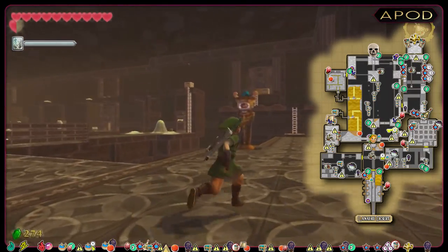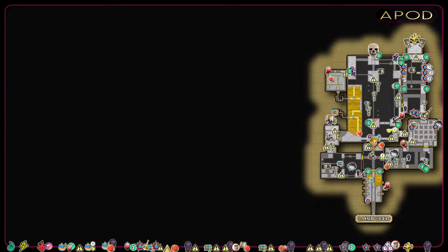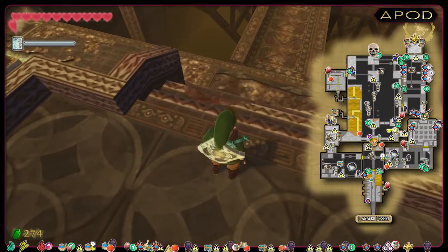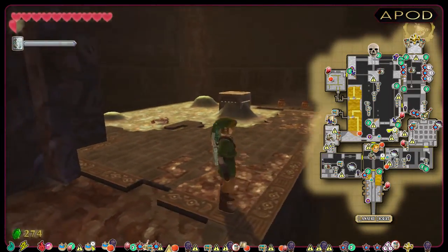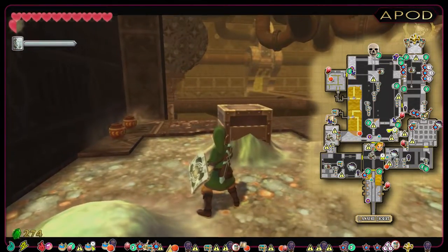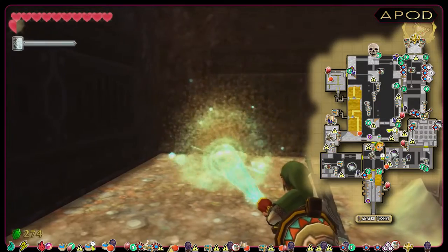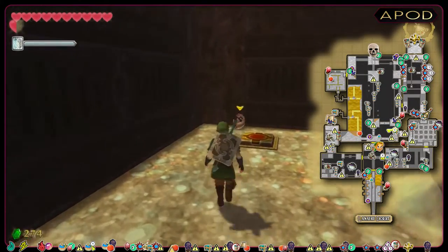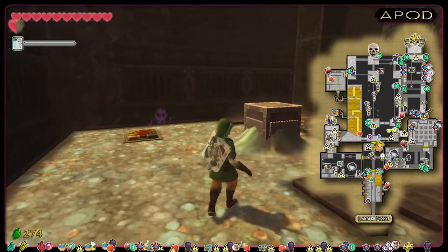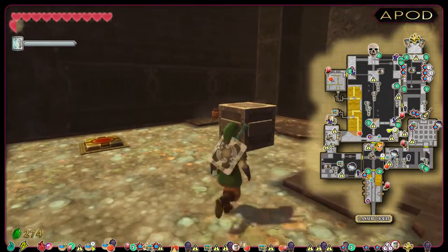Now, when we've got the gust bellows, we can head back to the room with the two Staldras and dust off sand that blocks our access to a switch. In the northeast corner of this room, we're going to use the gust bellows and then push a block to trigger a switch. The switch is under this pile of sand, and to be able to move the block, we need to get rid of the sand there as well. Now we can push the block.